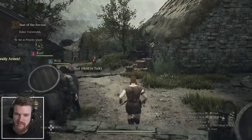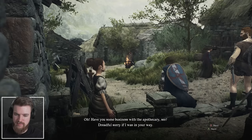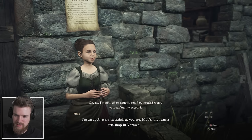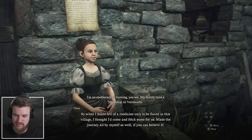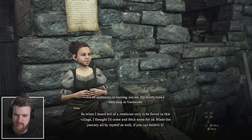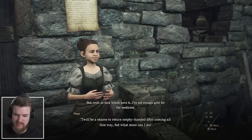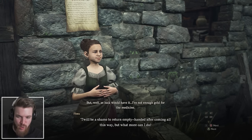The inn is just down the road here. An NPC approaches: she's an apothecary in training whose family runs a shop in Vernworth. She came all by herself to fetch Talivar medicine only found in this village, but doesn't have enough gold for it. She looks rich. It will be a shame to return empty-handed after coming all this way. I'm going to give her some. She's dressed in prisoner rags and wearing a noble's gown — I'm going to give her eight.